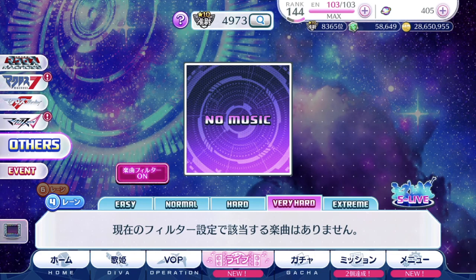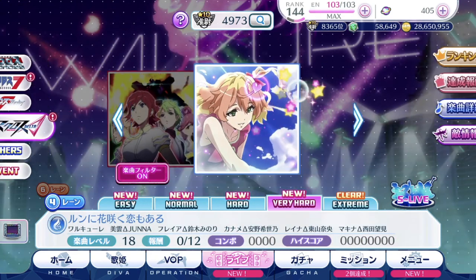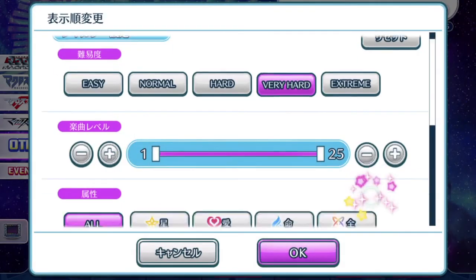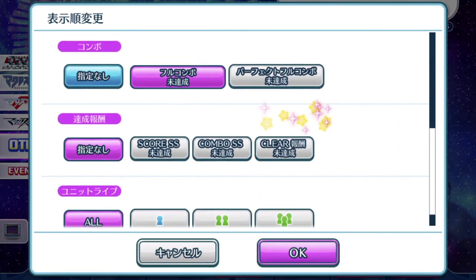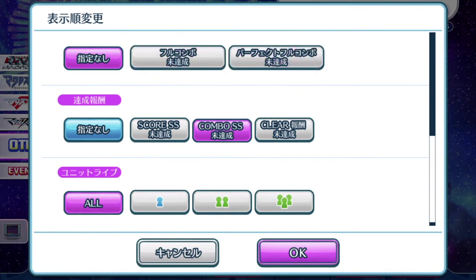Surprisingly, most of my songs have already gotten perfect full combo for very hard — just a particular few remaining. Now regarding the score filter: if you haven't attained a double-S score ranking, that's unlikely to be an issue unless you're a brand new player, because as long as you have a full setup of six-star episode plays, the double-S score ranking shouldn't be a problem. The combo double-S ranking really filters into the full combo and perfect full combo scenario, so if you're a full combo or perfect full combo hunter, this filter shouldn't really be needed.